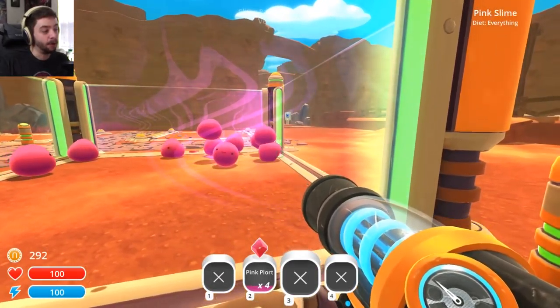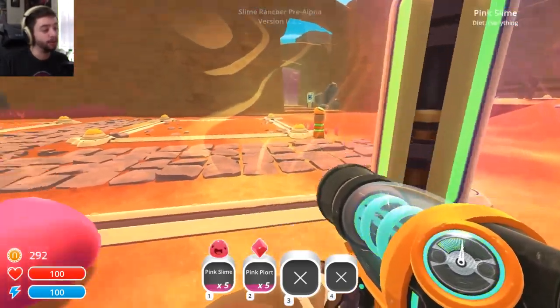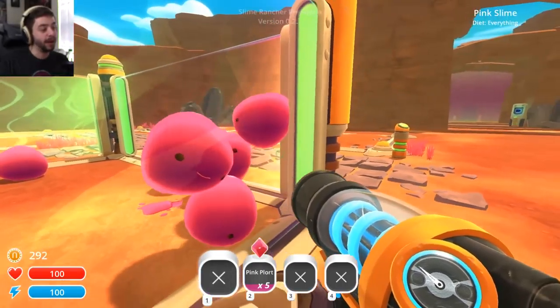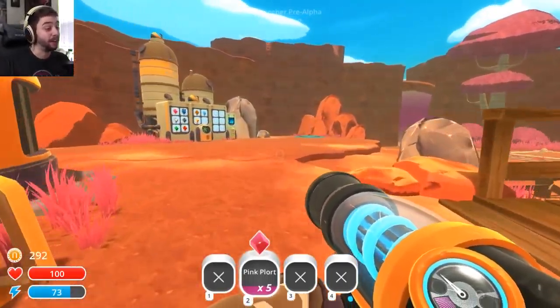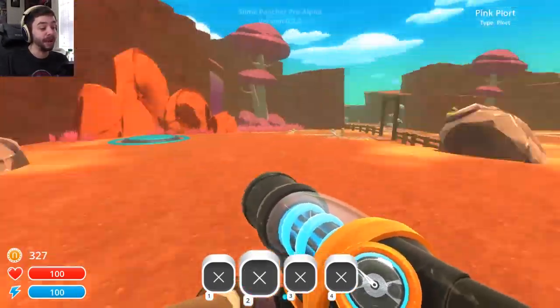We'll go ahead and slap a pogo fruit in — you can just throw the pogo fruit in there and the ones that get hungry will just start eating. I don't want you guys stacking too high on each other, because they will jump on top of one another and facilitate escape. They're cute, they're adorable and they make hilarious squishy noises, but they're devious little bastards as well.